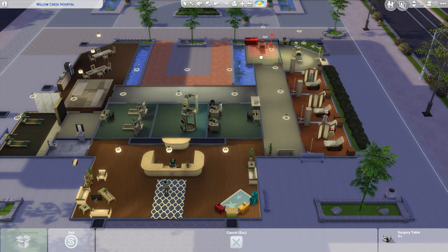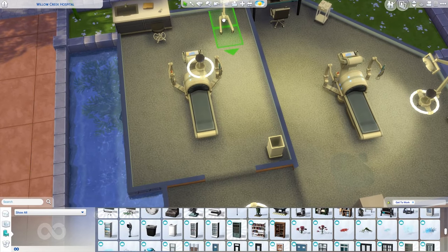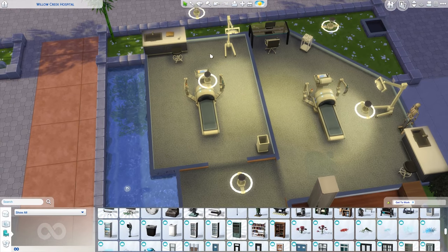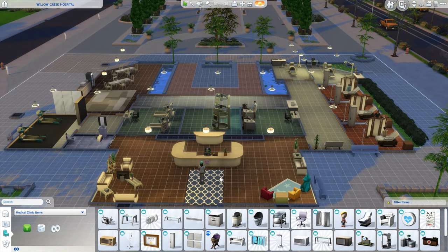Make sure they all have a free range area and are not blocked by anything, because they do need space around them to work. The patient has to step inside and the doctor has to fit to stand at the end. We've now taken a look at what we need in the build.